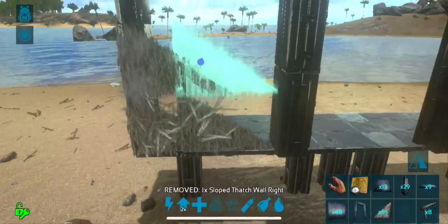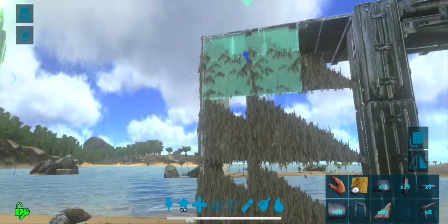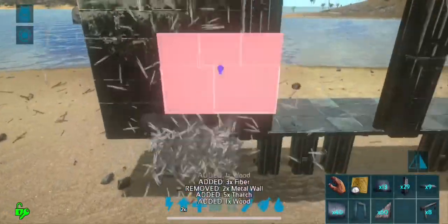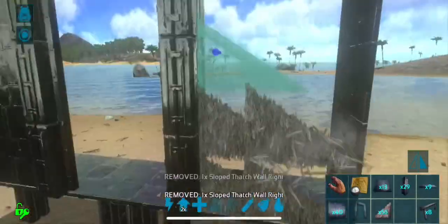This is the way I solve that — using sloped walls. They will clip with one another, and then I can replace them with metal. Do the same on the other side and then replace with metal.